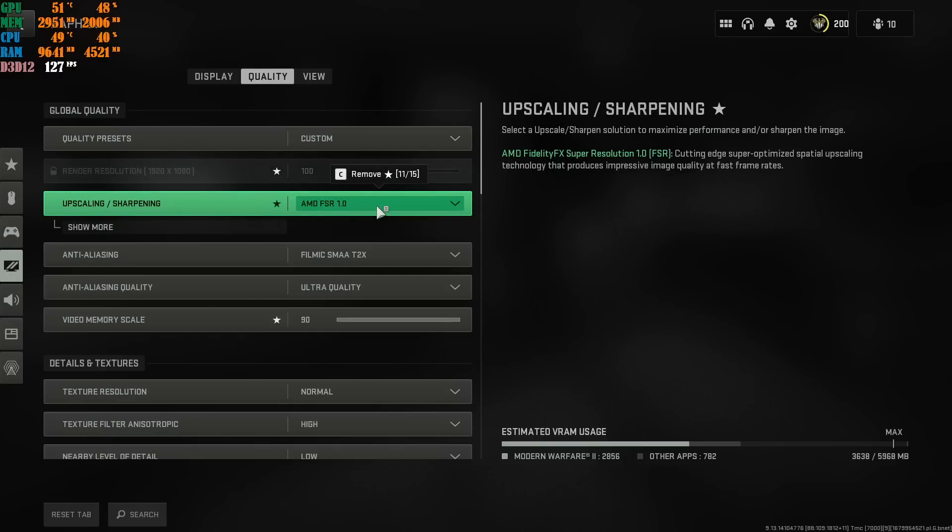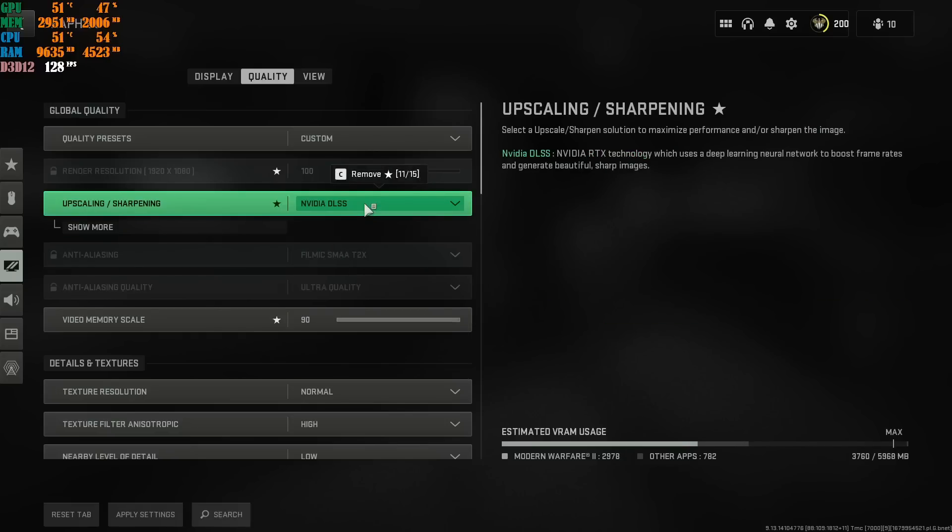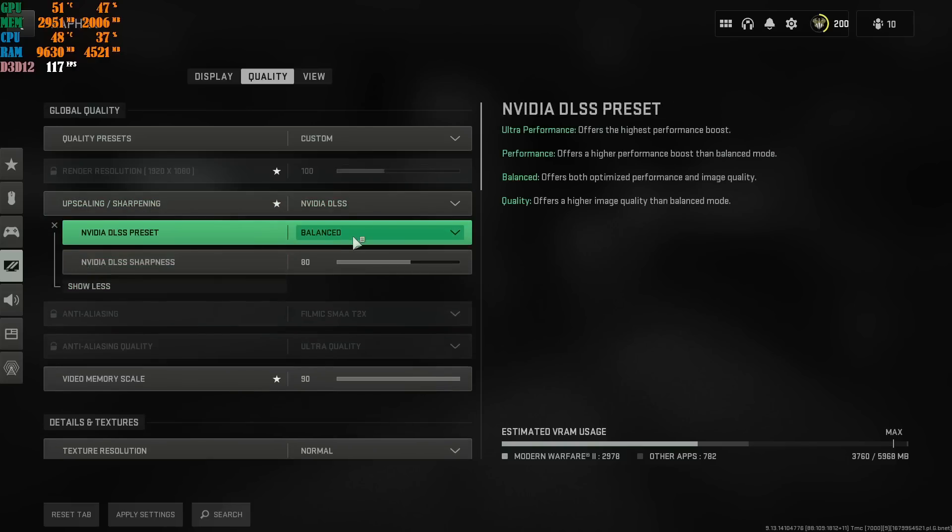Right now I'm using AMD FSR 1.0 and it runs really well on my specific machine — a 9700K, RTX 2060 OC, and 16GB of RAM, all overclocked. My game runs perfectly fine with AMD FSR. Now, NVIDIA DLSS — a lot of people are getting this confused with Modern Warfare 2. If you are running NVIDIA DLSS, the only reason to use it is if you are running your game at 1440p or higher. If you are running at 1080p, there's no point in turning DLSS on.